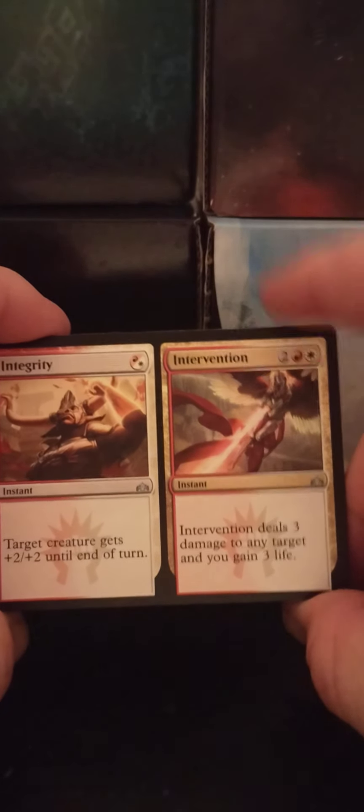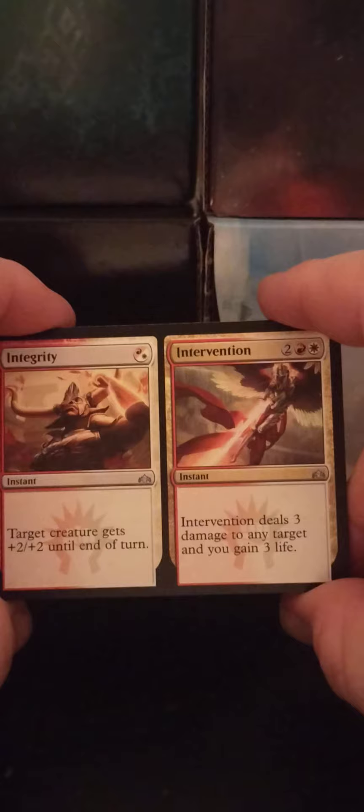The other half is Intervention — two red-white. Intervention deals three damage to any target and you gain three life. Pretty freaking sweet.